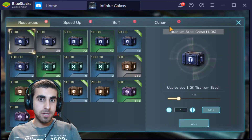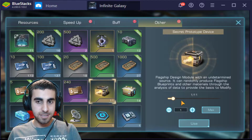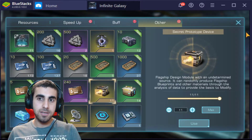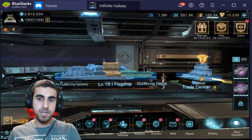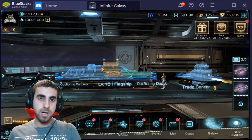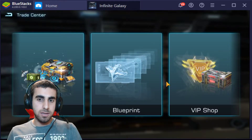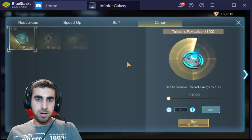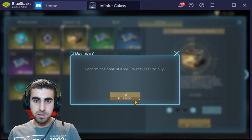We're gonna be opening up some secret prototype devices. We have currently 11 here, and we're gonna go to the Trade Center and buy an additional 15. We got 15,000. I did it at the VIP shop, so we're at level two right now. Let's jump in and get the secret prototype devices — in total we should have 21.